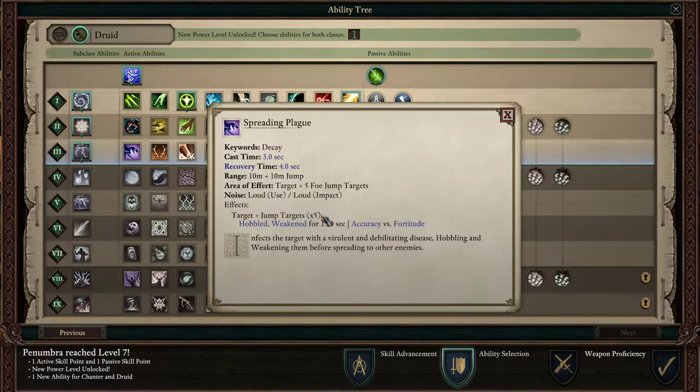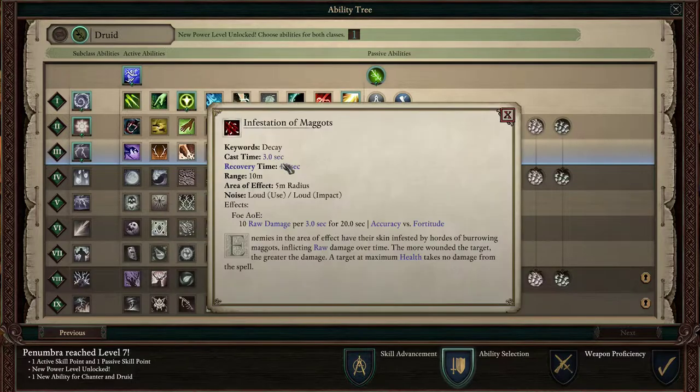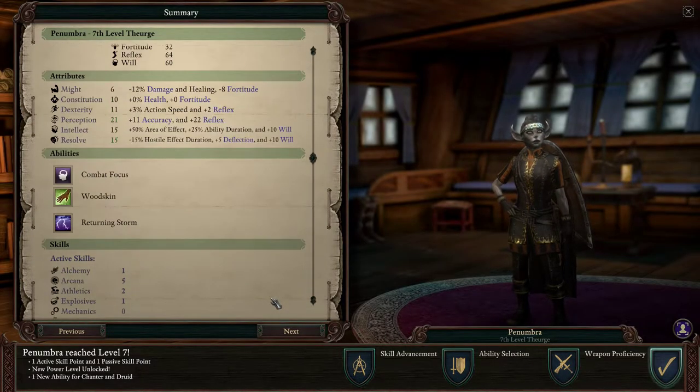Spreading Plague — Sets Hobbled and Weakened, jumps to basically 6 targets, 10 meters. That's pretty amazing. Infestation of Maggots — enemies in the area of effect have their skin infested by burrowing maggots, inflicting raw damage over time. The more wounded the target, the greater the damage. A target at maximum health takes no damage. 10 raw damage per 3 seconds for 20 seconds — roughly 60 raw damage at maximum. That's very good for people that are almost dead. I'll go with Woodskin — friendly AoE — that's much more important.